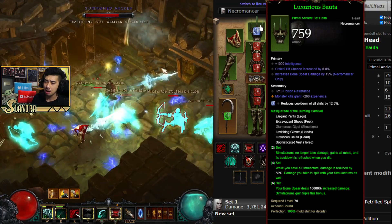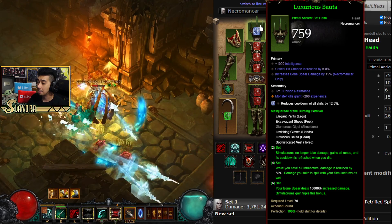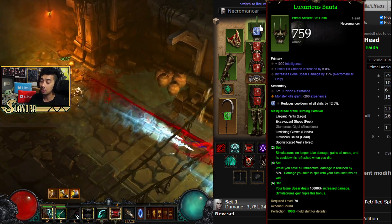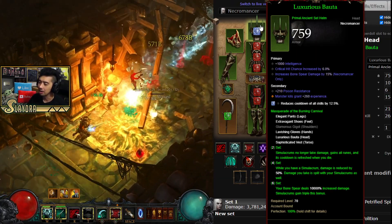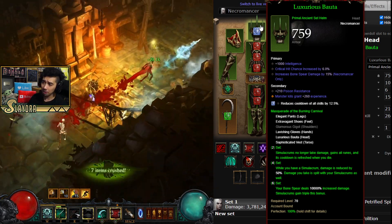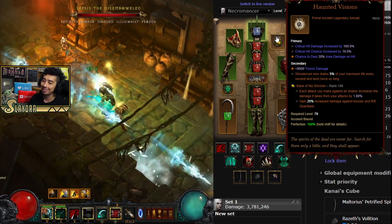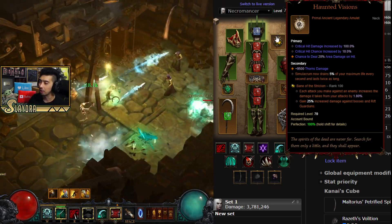Most of the damage actually comes from the Simulacrums, but it doesn't feel like a pet build at all because they're casting it really, really fast. You get some damage reduction with the 4-piece bonus, your Simulacrums no longer take damage, they'll be getting all of those runes, and the cooldown is refreshed if you die. What makes this set a little different: we also have the Haunted Visions — it's got a new buff where Simulacrum drains 5% of your maximum life every second and lasts twice as long, and this has actually been buffed up.